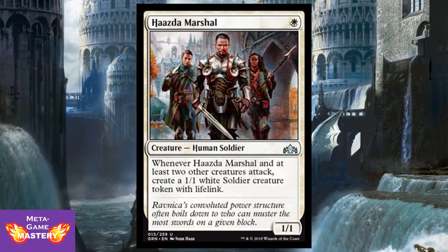Hasdam Marshal is one white mana for a 1/1 human soldier. Whenever it and at least two other creatures attack, create a 1/1 white soldier creature token with lifelink. So Battalion is back. If you recall, in previous Ravnica blocks, Battalion was a Boros mechanic — but here it seems like it's actually going to play very well in the Selesnya archetype. That said, you can also just populate the board with tokens to have more targets for your mentor abilities.